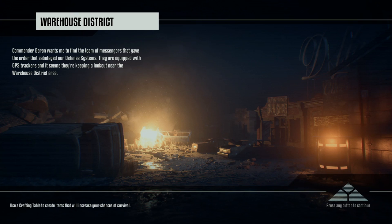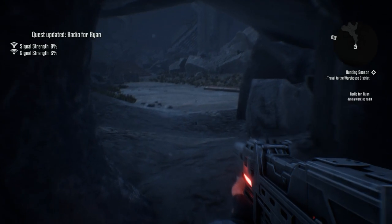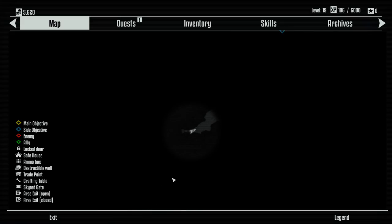If they betrayed us, the resistance, they might just get rid of their GPS trackers. During this mission, exact locations of your targets are not displayed. However, there are two signal strength indicators on the upper left corner of your HUD. Increasing percentage value indicates you are moving towards the target, decreasing value indicates you are moving away.